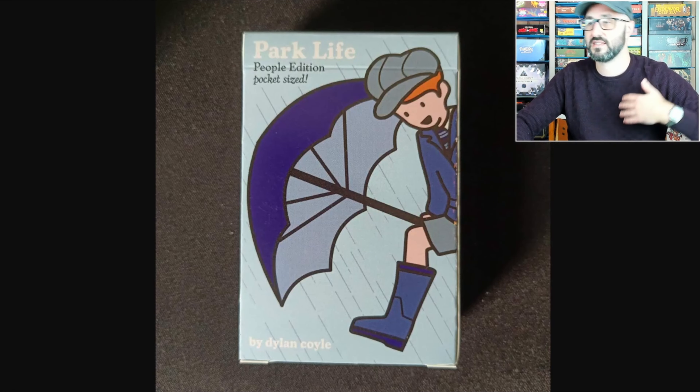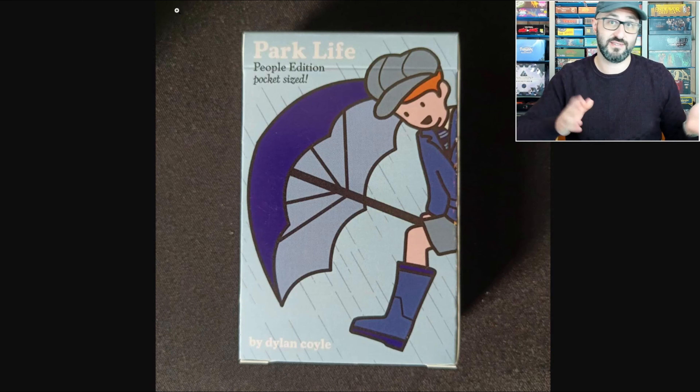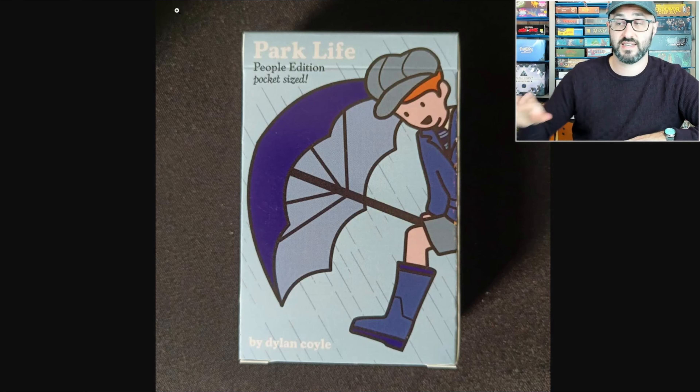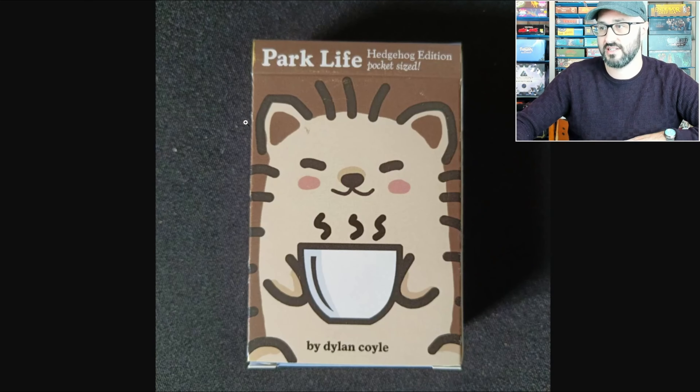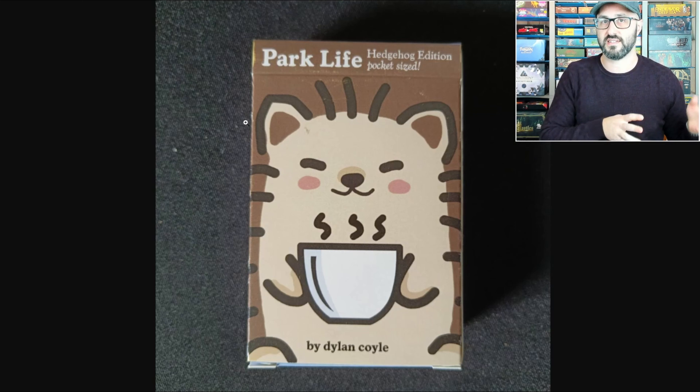If you're not familiar with this game, this is a trick-taking tableau builder, and it comes in two different versions. There is the People Edition, which features the full rule set, and then there is the Hedgehog Edition, which is a slightly simplified and streamlined version of that same game.